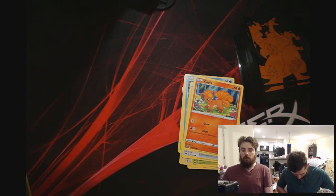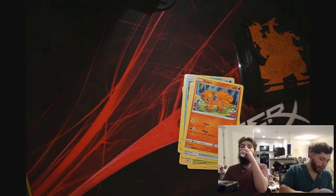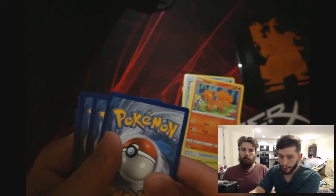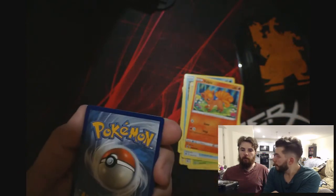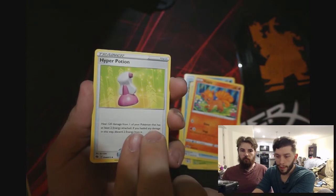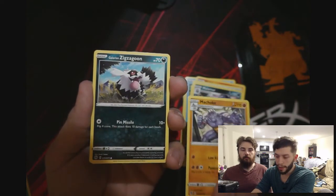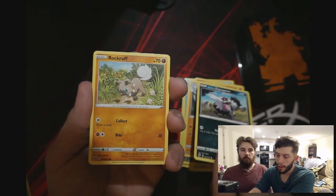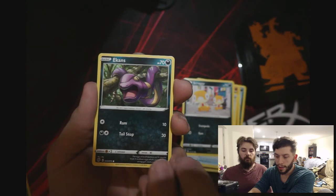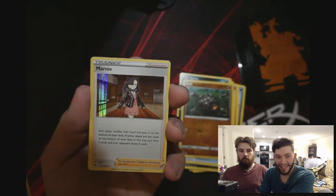Alright, three packs left — oh boy. Fighting. One, two, three, four — dark, water. Hyper Potion. Malamar. Zigzagoon. Rockruff. Full Heal. Scraggy. I don't think that's the reverse hollow — no, that IS the reverse hollow. Ah, man. Marnie — good but not great.